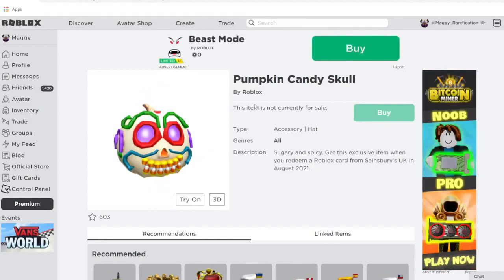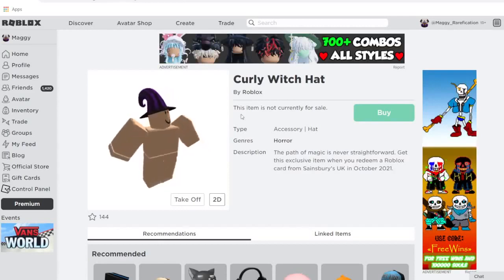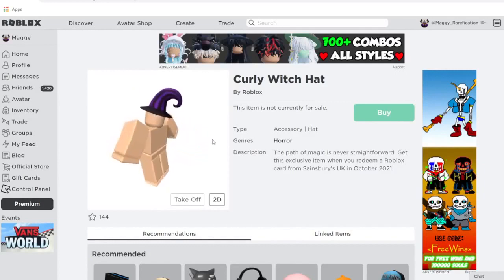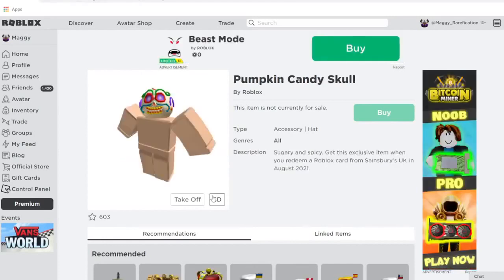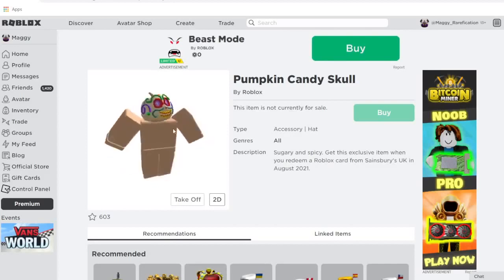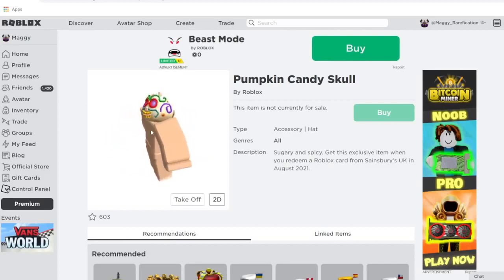There is a bit of an issue — there's also the Pumpkin Candy Skull which is also listed from Sainsbury's, but going through the list of stores there isn't an item listed for Walgreens, so I assume one of these would be from Walgreens. If you get one from Walgreens, let me know in the comments which item you get so I can update it. The Pumpkin Candy Skull is one of the more recent gift card items — only a few years since it's been out — and it looks pretty nice, very creative.